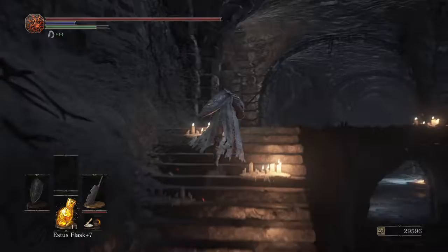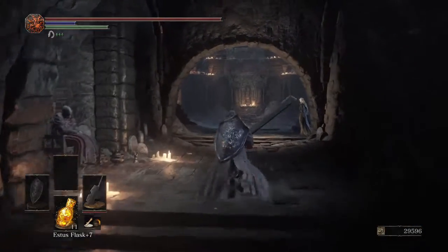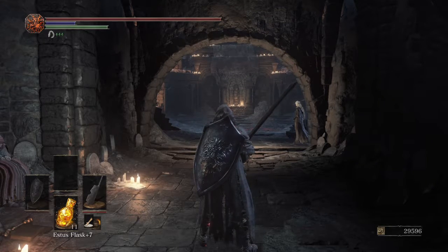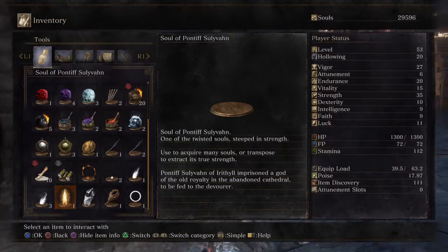To get Greyrat to survive Irithyll, you need the onion knight alive — meaning you either need Siegward alive, or you need Patches to still have Siegward's armor. Also, here's the Pontiff's Soul for reference.